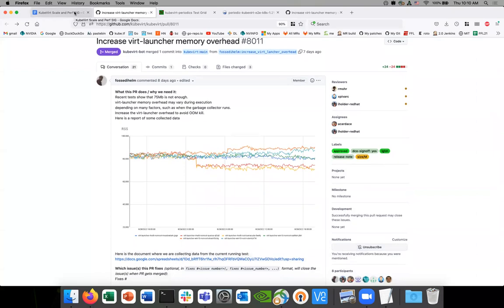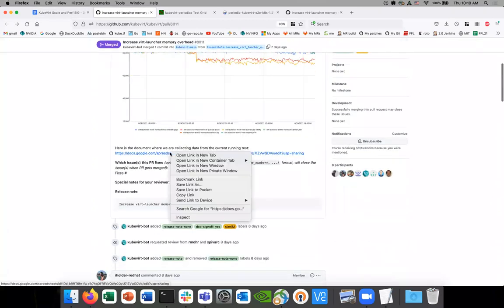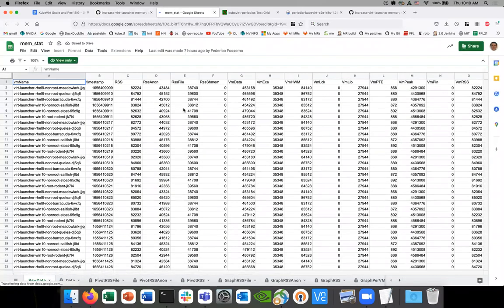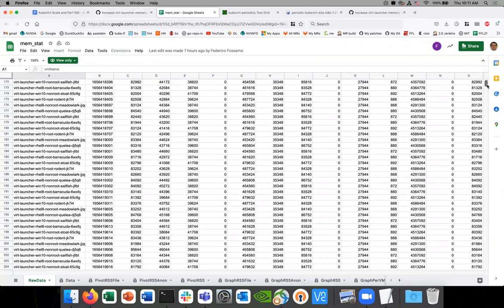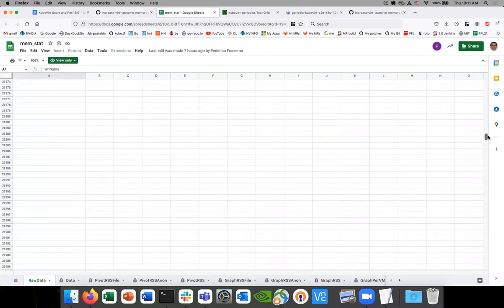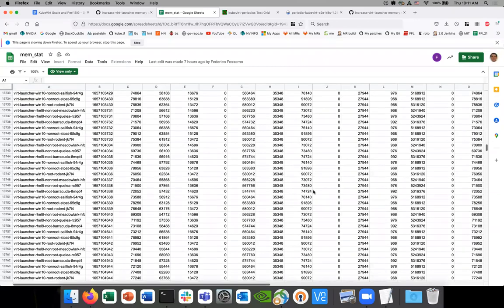I've posted the spreadsheet where we collect the data and graph it. At the bottom there are graphs about the RSS file, RSS unknown, and RSS entire. This file is not automatically updated, but it will be updated by me kind of every morning. So this data is updated to about six hours ago.